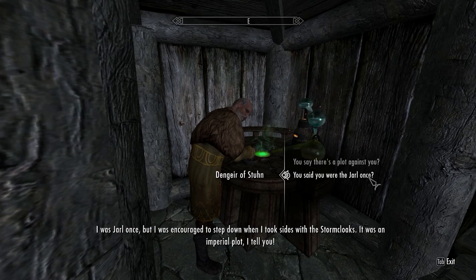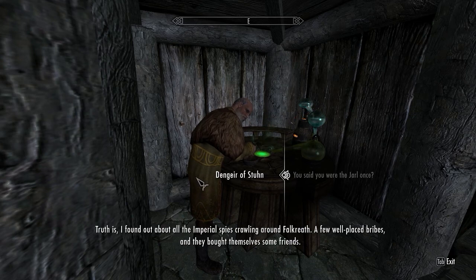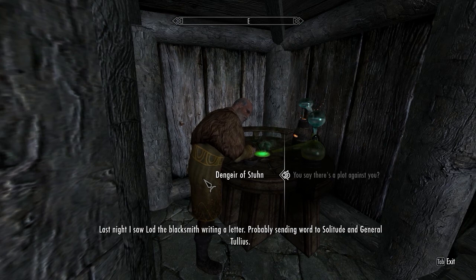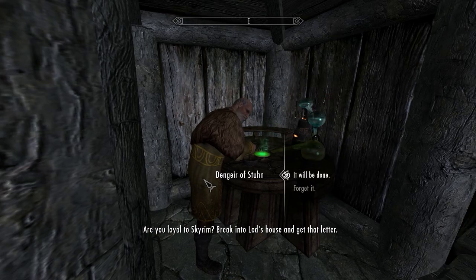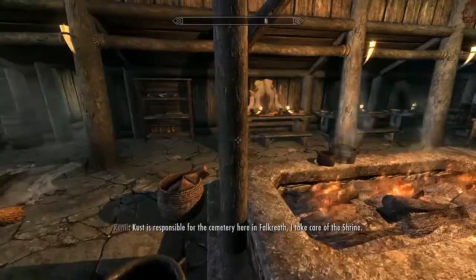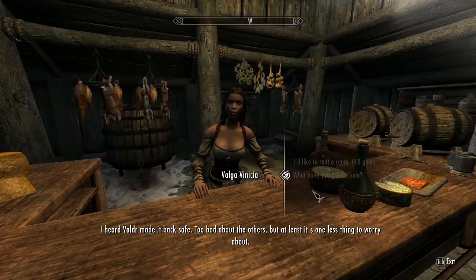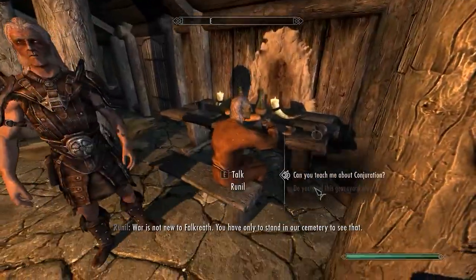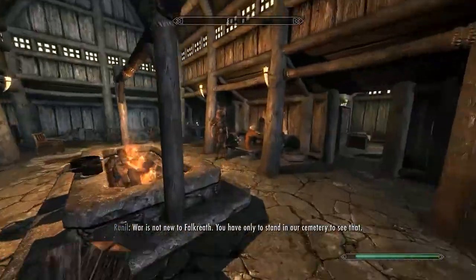Oh here we go - imperial spies, there's a plot. Lod is a traitor and will be absolutely destroyed for his treachery. There's nothing much here otherwise other than that one quest, but it's good. I don't know if that's actually going to help anyone though - it's more like causing a fissure within the town that's going to eventually lead to its destruction, but you know, it's helping in the short term.